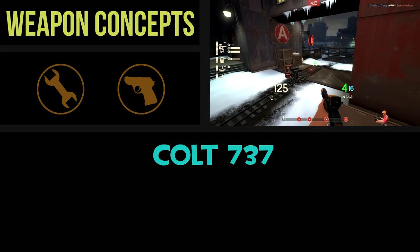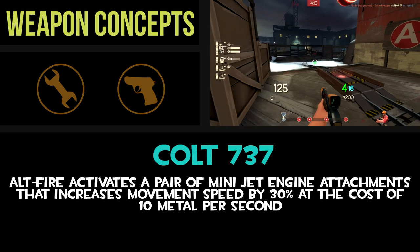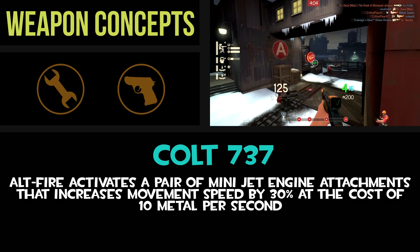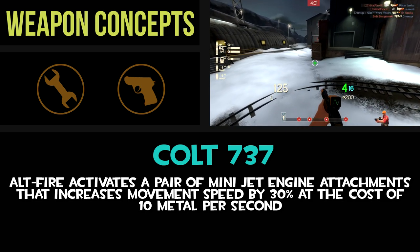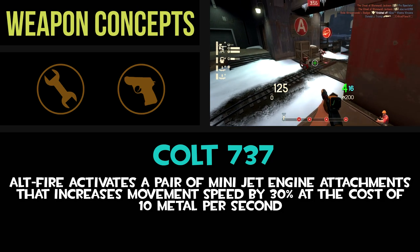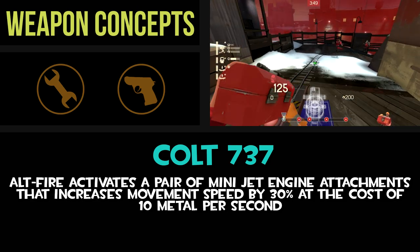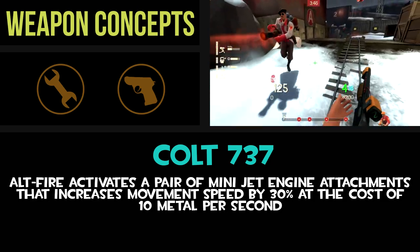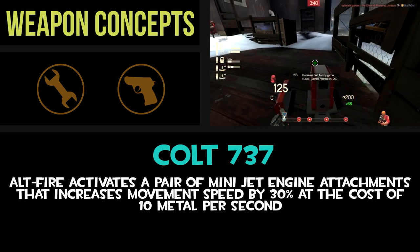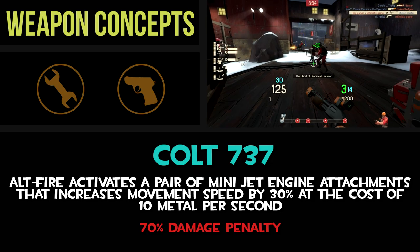The main positive upside for the Colt 737 is that when you press and hold the Alt-Fire button, the jet engines activate and the Engineer is propelled forward, making his max speed go up to 130%, which is around the same speed as the Scout. These jet engines don't run on jet fuel — they actually consume the metal reserve that the Engineer usually uses to build his buildings. You spend around 10 metal per second for as long as you hold down Alt-Fire, and as long as you have fuel, you can run through the corridor like a Speed Demon. The major downside is the pistol's damage itself is very weak — it has a whopping 70% damage penalty, which makes this thing a pretty horrible option for putting out damage.